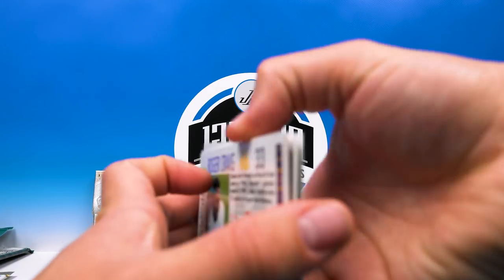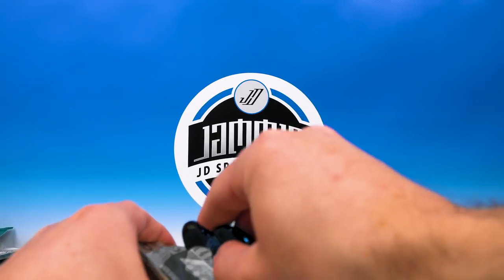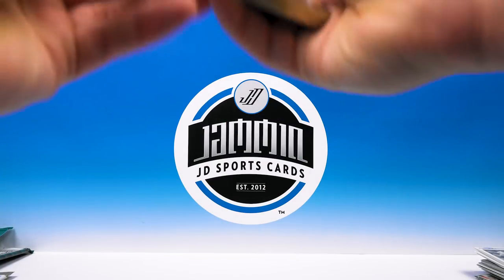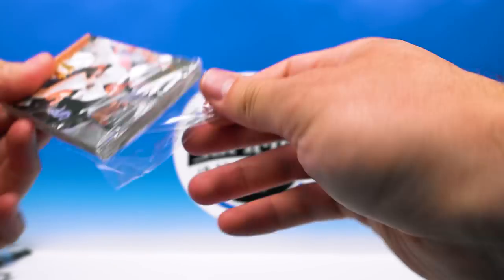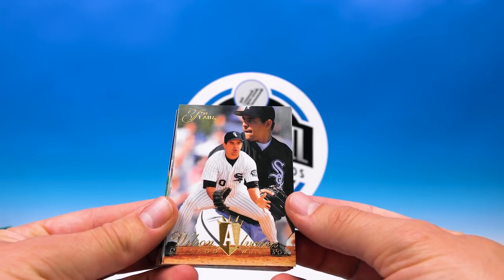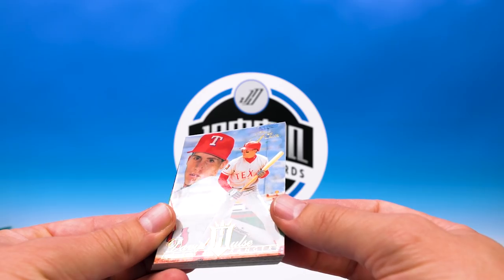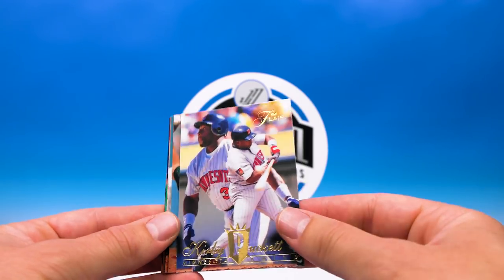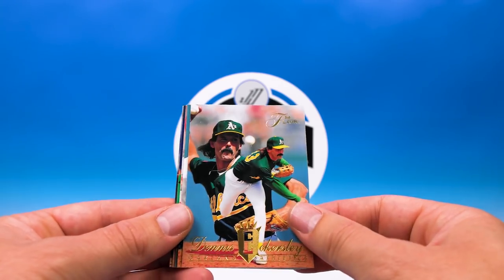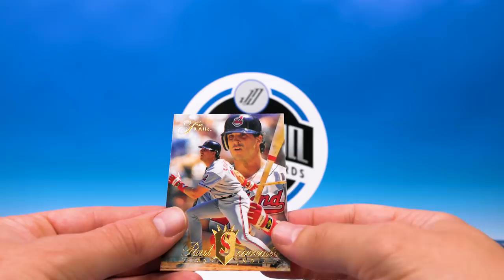All right, last pack — we got '94 Flare Series One. See if I can get into this; might need a knife. One of the things I liked about this product was the nice thick cards — they just got a good design. Wilson Alvarez, sweet glossy look, digging on it. David Holst, Reggie Jefferson, Alan Trammell, Kirby Puckett — sweet, another nice one — Dennis Eckersley, Lane Smith, Juan Gonzalez, Tim Davis, and the last card: Paul Sorrento.